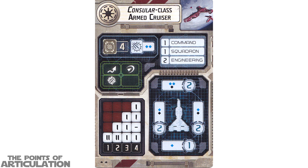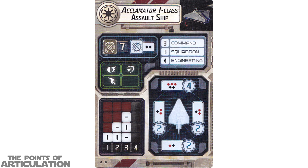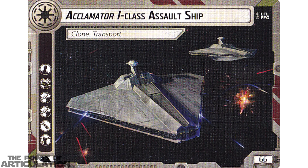Next up we have the Consular Class Armed Cruiser. This again has 4 hull, 2 blue anti-squadron dice, 1 command, 1 squadron, 2 engineering. Moving down, we have 2 shields for most arcs, 1 in the aft, and instead of red and blue we have blue and black for the fire arcs — pretty awesome, again going up to speed 4. On the other side we have our name at the top, possible upgrades on the left, and points on the bottom right. Next up is the Acclimator I Class Assault Ship: 7 hull, 2 black anti-squadron dice, 3 command, 3 squadron, and 4 engineering, with 4 shields forward and 2 on sides and aft, featuring lots of red and black dice.